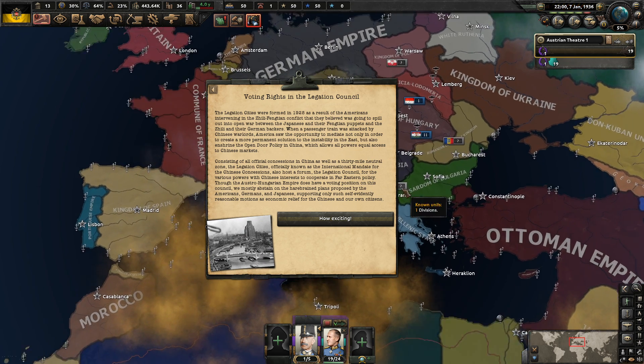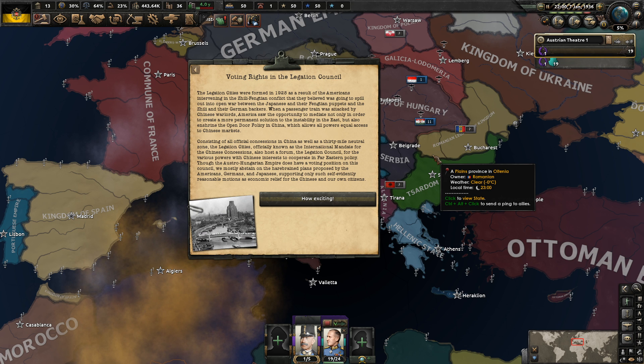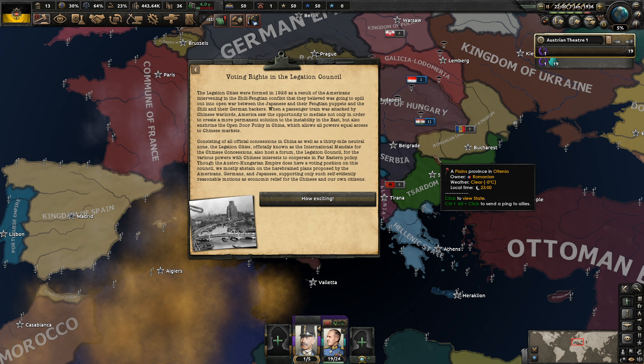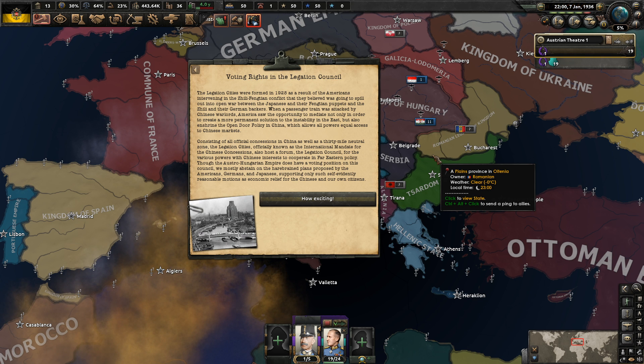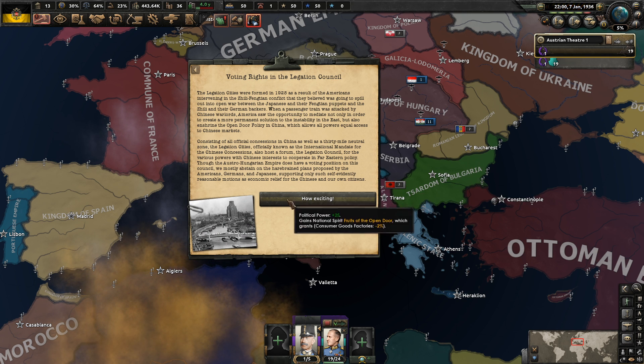Voting rights in the Legation Council. The legation cities were formed in 1928 as a result of the Americans' intervention in the Zili-Fennian conflict. When a passenger train was attacked by Chinese warlords, America saw an opportunity to mediate and enshrine the open-door policy in China, allowing all powers equal access to Chinese markets. Officially known as the International Mandate for the Chinese Concessions, the Legation Council allows various powers to cooperate in Far Eastern policy. Although the Austro-Hungarian Empire has a voting position, we mostly abstain on the plans proposed by the Americans, Germans, and Japanese, supporting only economic relief for the Chinese and our own citizens.